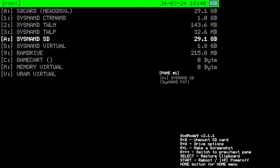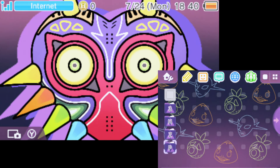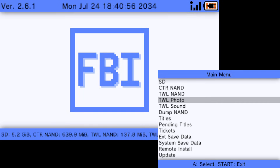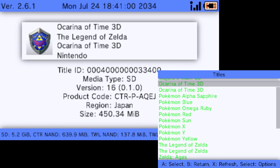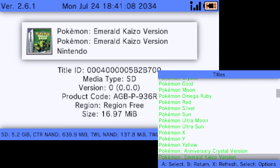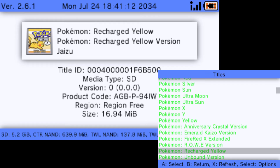Since we have the save dumped, we're going to reboot the console and delete the old version. All that requires is going into FBI and uninstalling the title. Go to Titles, find Recharge Yellow, and take note of the Title ID (TID) — we may check it later.